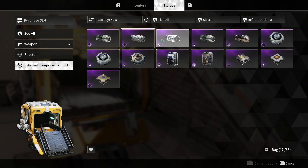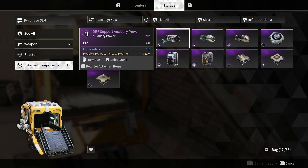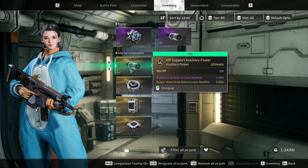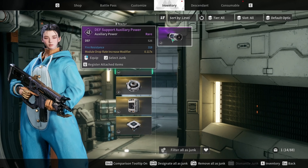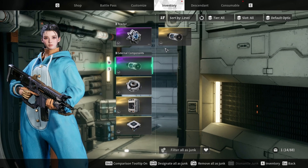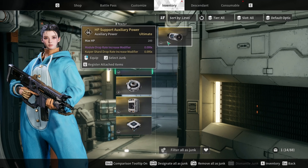Finally, for external components you will be somewhat subject to RNG until you've played long enough to find every combination with a good stat roll. For this build, generally look for components with stats in max shields, max HP, HP recovery, and defense.